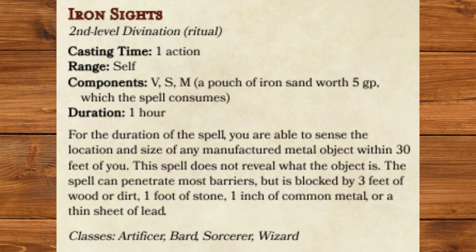Iron Sights, second level Divination. For the duration of the spell, you are able to sense the location and size of any manufactured metal object within 30 feet of you. The spell does not reveal what the object is. The spell can penetrate most barriers but is blocked by 3 feet of wood or dirt, 1 foot of stone, 1 inch of common metal, or a thin sheet of lead. And that is the last of the spells inspired by Mistborn.